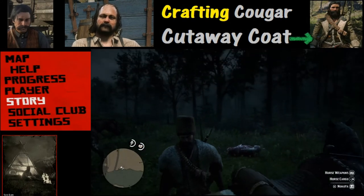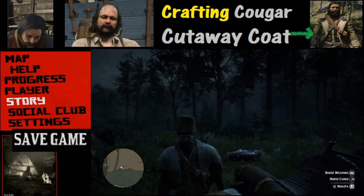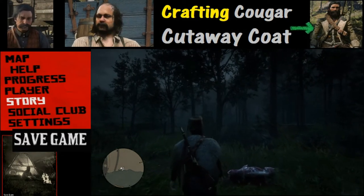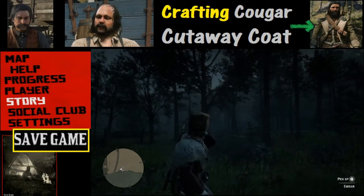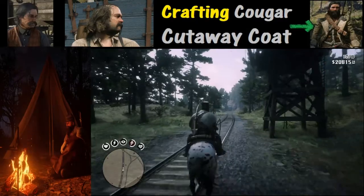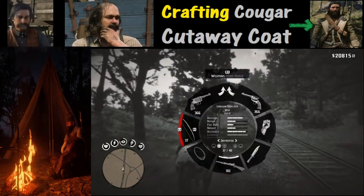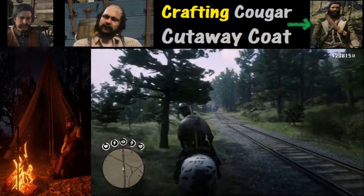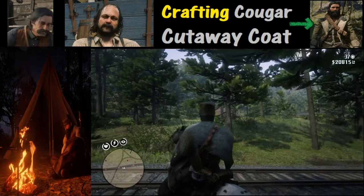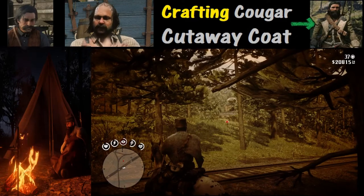Once you get one of these perfect pelts, it is highly recommended that you save your game just in case something happens to you — that way you have the pelt saved and don't have to get it again. If you're having trouble getting these things to spawn or can't find a 3-star Cougar, one thing you can do is set up camp nearby and sleep for a day or two, then come back to the spawn points.